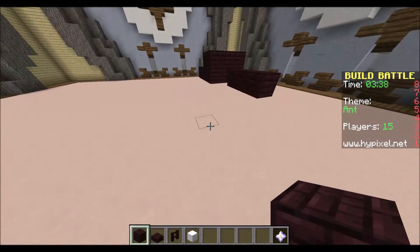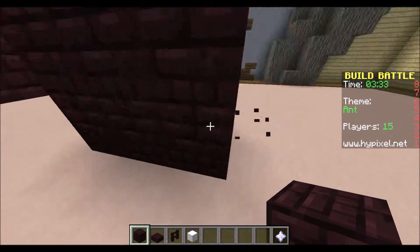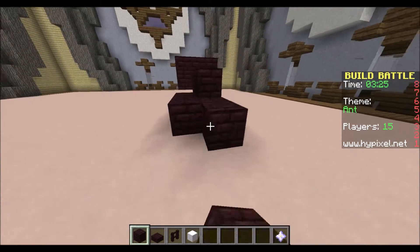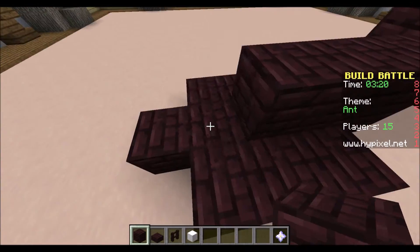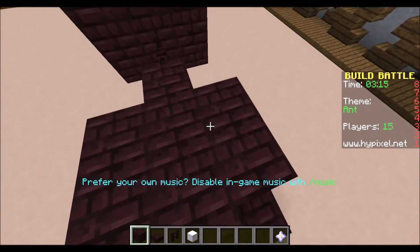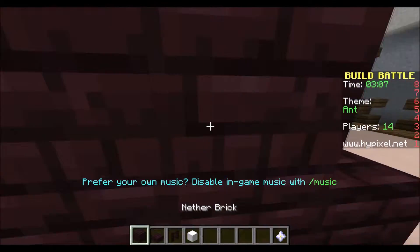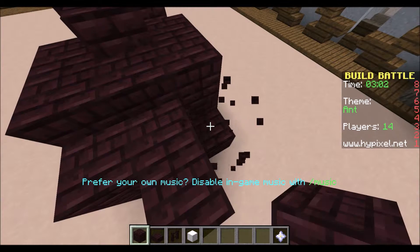I'm starting on the body and I realize I have to put it on the ground so the ant doesn't look like it's floating. Throughout this time I'm really rushing to get the shape down. If I had been given 10 minutes this would be a much prettier build, but with only five minutes I had to stress to get every little detail. I'm looking at the shape and thinking: this is not good, what am I doing?